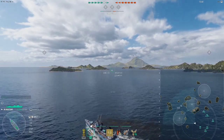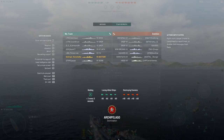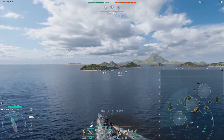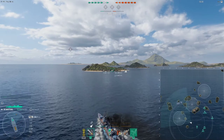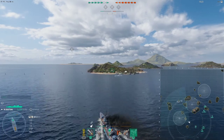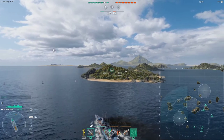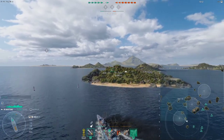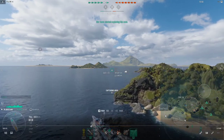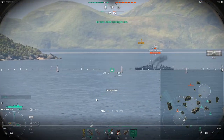I'm doing that specifically because there is a Haida in the matchmaking, and they are one of the most difficult destroyers for other destroyers to deal with. Once I get up to the area where I'm expecting I could run into the enemy at any time, I pop my engine boost. Knowing there could be a Haida up here, I'm trying to use this island to sneak inside the Haida's spotting range, so I don't end up out in the open without the Haida spotted.